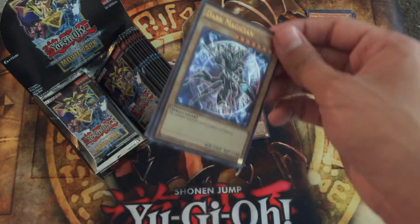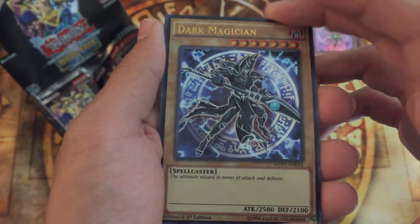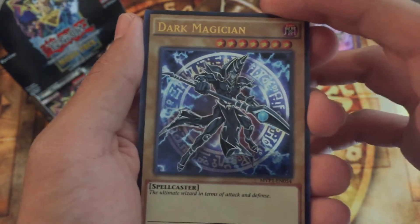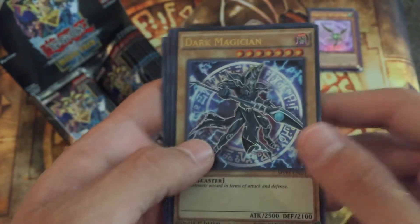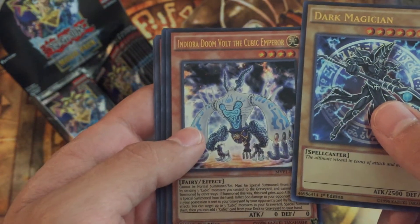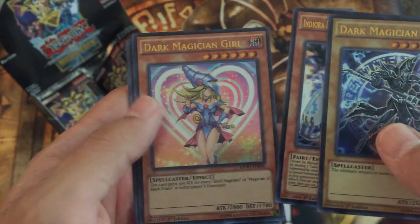This is what I really wanted — the Dark Magician alternate art. Black Magician, as he's known in Japanese — Burakku Majishian. Super cool artwork there. Indi Aura Doom Volt the Cubic Emperor — Cubics seem pretty cool.